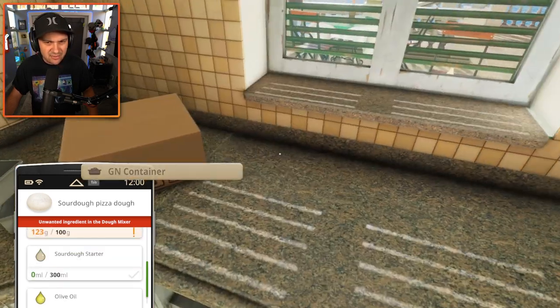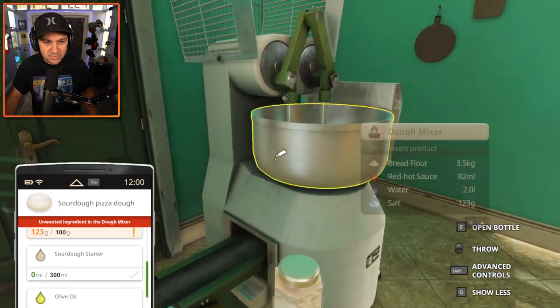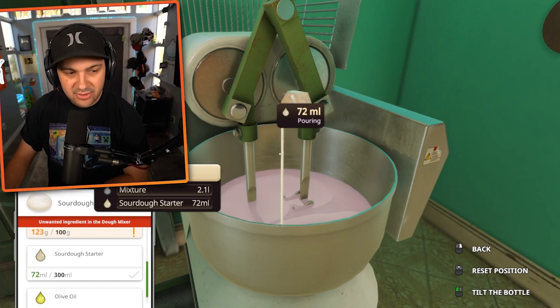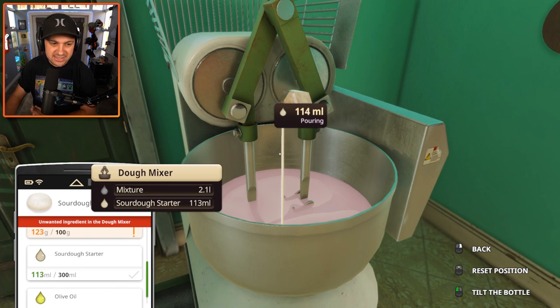Sourdough starter — where do you get sourdough starter? There it is. Sourdough starter, let's go. Throw some of that in there. I can't say I've ever had a pizza that had sourdough pizza dough. 300 milliliters. I like how it's calling what we're making just a mixture — it's not dough, it's just a mixture. And I think it's because we added in the hot sauce. So let's hope it doesn't completely ruin it, but if it does, at least we know.